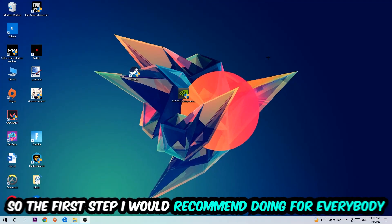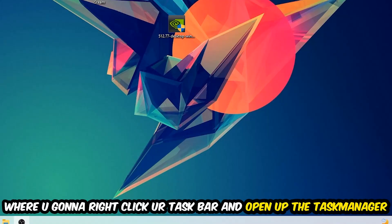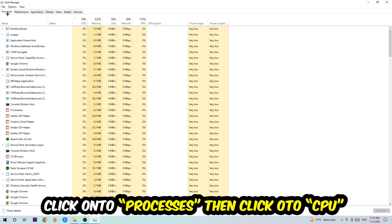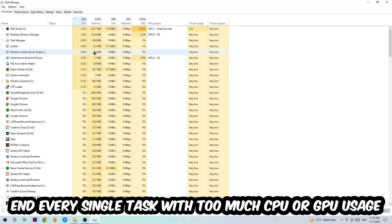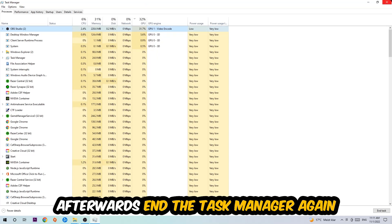The first step I'd recommend for everybody is to navigate to the very bottom of your screen, right-click your taskbar, and open up Task Manager. Once you've done that, navigate to the top-left corner, click on Processes, then click CPU. End every single task that is currently using too much CPU or GPU at the moment.